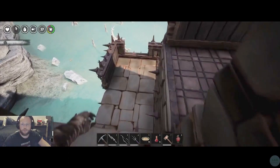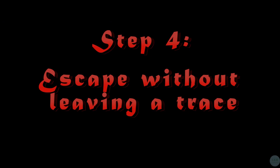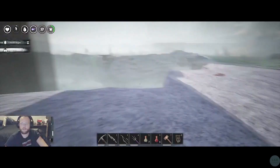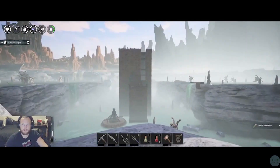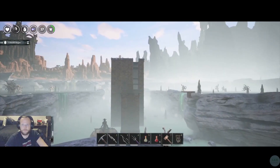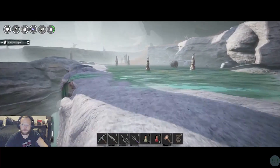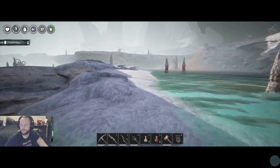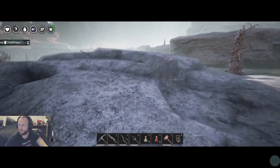Once you've killed all the sleepers, knocked out their beds, and gotten all the loot from the base, it's time to make your escape. Step 4: Escape without leaving a trace. You may have noticed at the beginning of the video that I dropped a bedroll nearby just in case I died. I want to make sure that I pick that up so that the people who live here will not know who I am or what clan I'm in. I also make sure to dismantle the foundation and ceilings that I used to place the explosives.